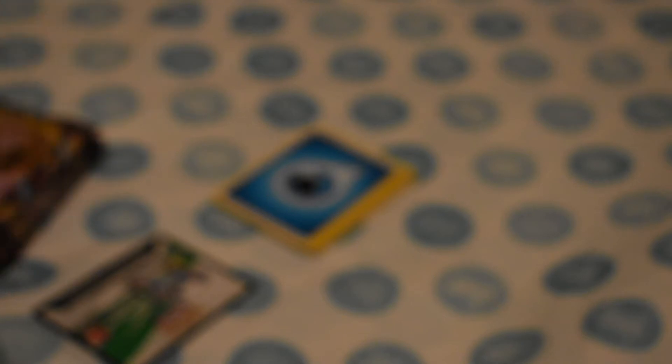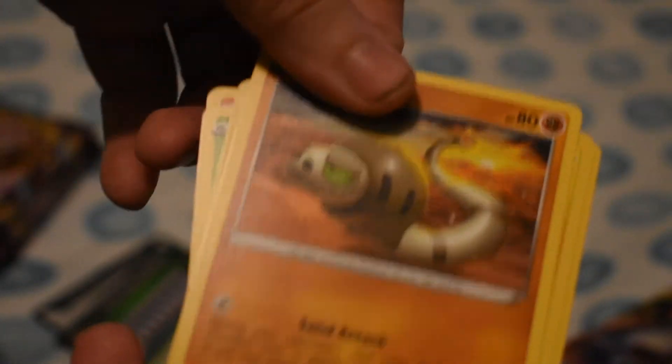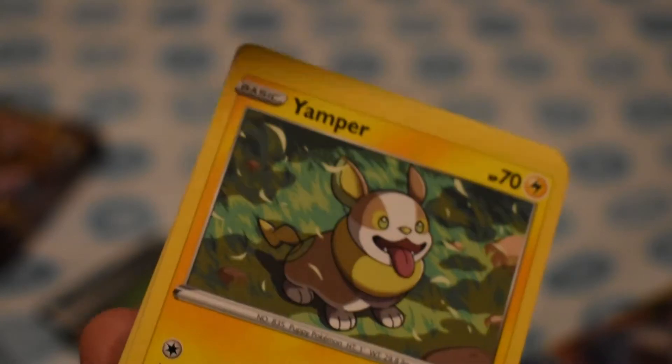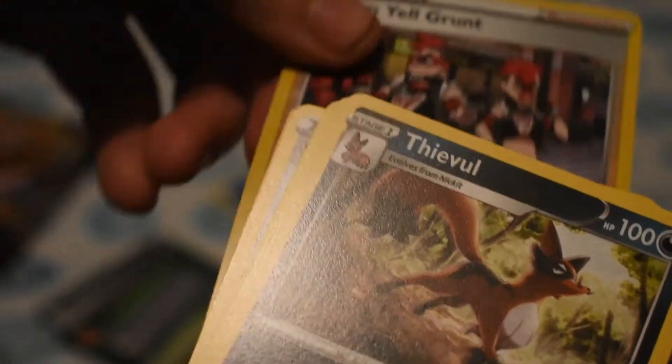Pack number two. This one has wrappers on it. Green card. One, two, three, four. Grass Energy, Reboot, Lumber, Aurora Energy, Cottony, Scorbunny, Silicobra, Yamper — and he's so cute. I love puppy Pokemon, especially Corgi puppies. Grookey, Reverse Team Yell Grunt, and a Thievul.